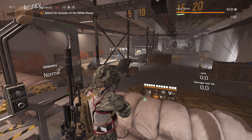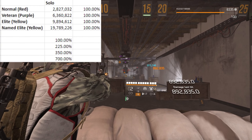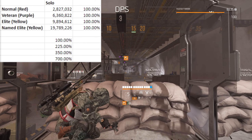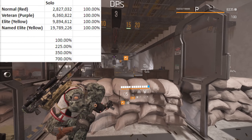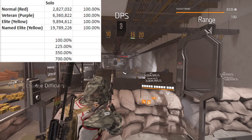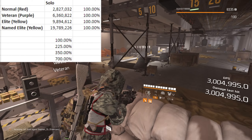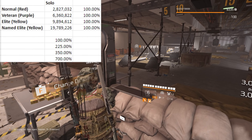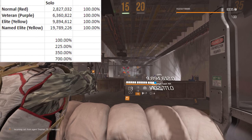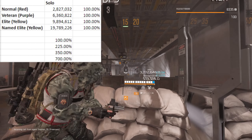And of course it wouldn't be me without a spreadsheet. Normals have 2.8 million health. If we strip the armor off this purple as cleanly as possible and reset the DPS calculator, then shoot him in the head, we get approximately 2.8 million. We hit 3 million, so there's probably a little bit of armor on that one. Regardless of how much armor they have, their health stays the same.